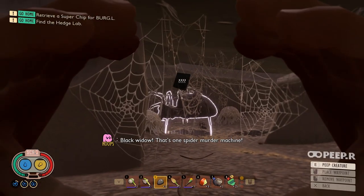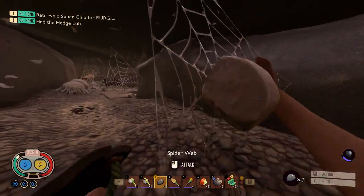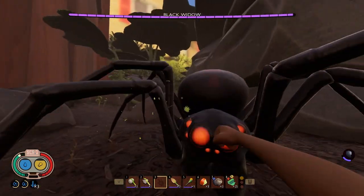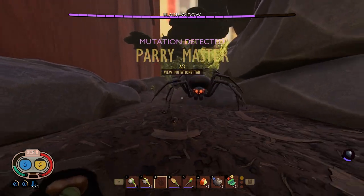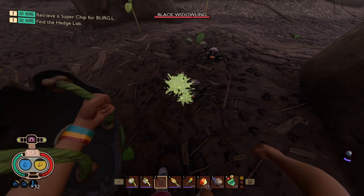I was trying to find a way to get the black widow out of her cave without getting the little ones out, so I started throwing rocks and hitting the spider web, but that didn't work. I ran at her and the fight was on. While fighting her I got the power master mutation. I was a bit surprised her little babies hadn't come out yet, but then I saw two little baby widowlings coming after me — and the black widow seemed fine letting the babies handle it, so I took care of them.